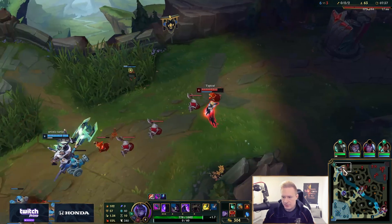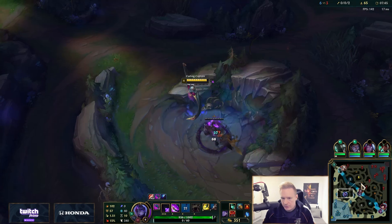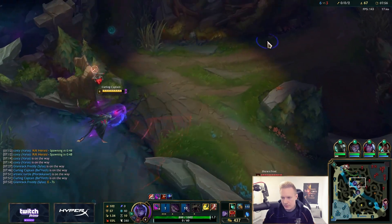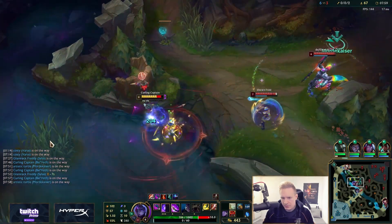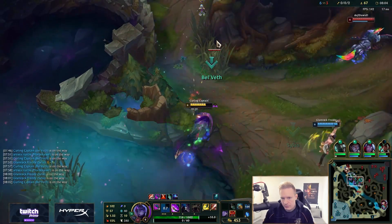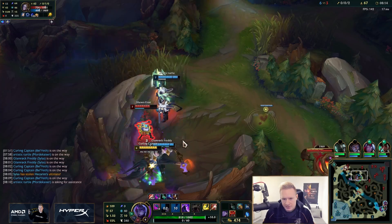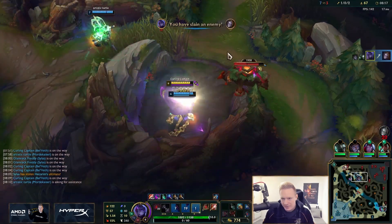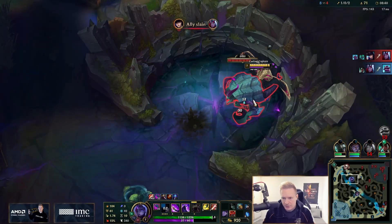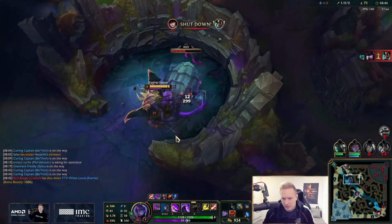Herald is spawning in 20 seconds, we need to be ready for that. Herald is always very important on Belbeth — I'll take that red first, might even be able to look for mid if Orianna walks up. Oh, there's a Hecarim here. I mistimed it — half a second too early, but it's okay, still got it. If we can get one successful gank top, Mordekaiser should be beating Camille for the rest of the game. I'm thinking I do Herald and then gank top.